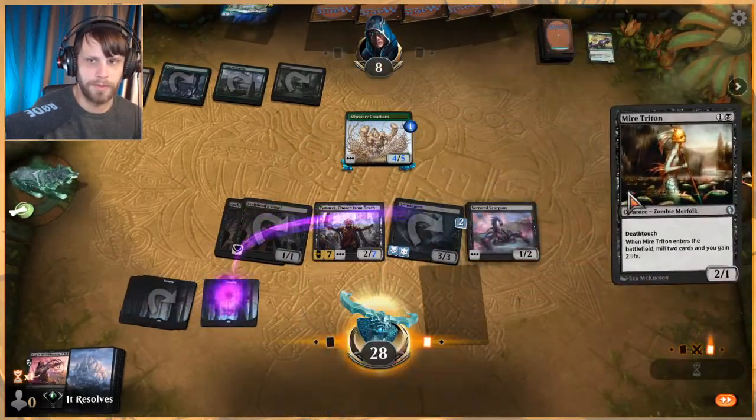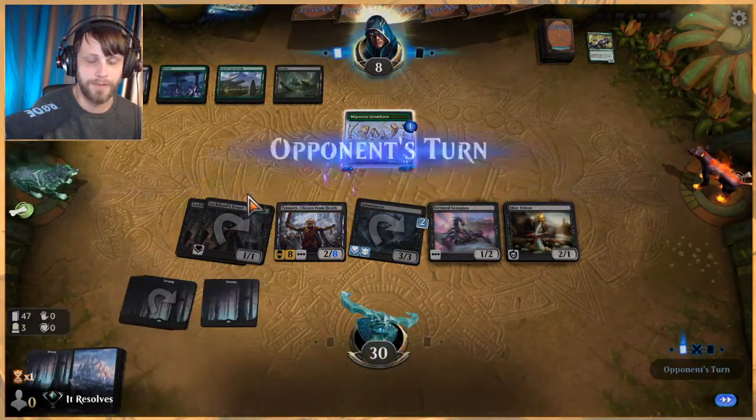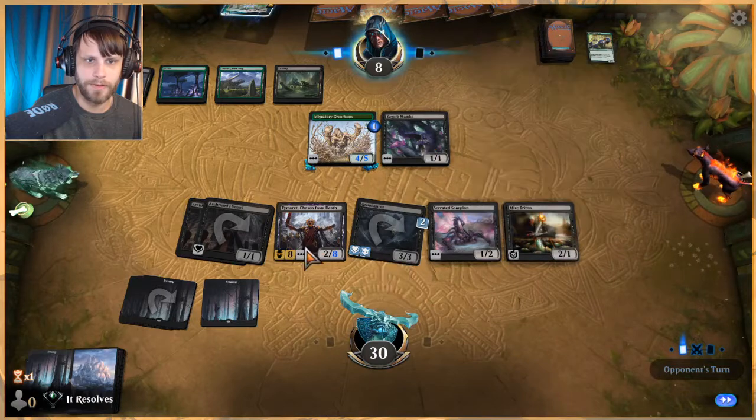Get Scorpion and Mire Triton down, get rid of a couple lands on top — that's great. Very soon we'll just start eating stuff from their graveyard too.